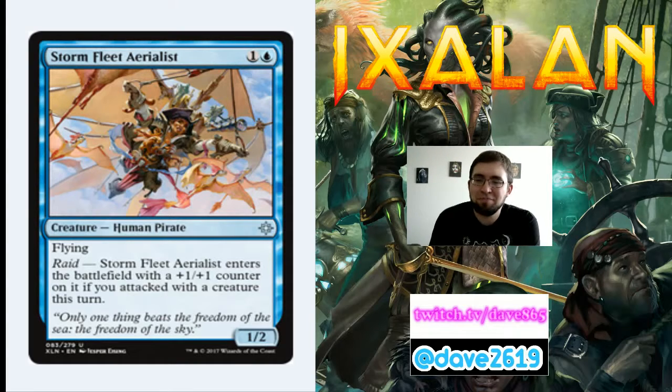Stormfleet Aerialist is 1 generic and a blue for an uncommon 1/2 human pirate with flying. When it enters the battlefield with a raid trigger, if you attacked with a creature this turn, it gets a +1/+1 counter. Drop your one-drop flyer, attack with it, play this on turn 2 and you have a 2/3 flyer. That's good. A 1/2 flyer on its own for 2 is fine; a 2/3 flyer is great. I'm going to play this in any deck that has blue — pirate deck, blue-white flyers deck — and you should be happy playing it.